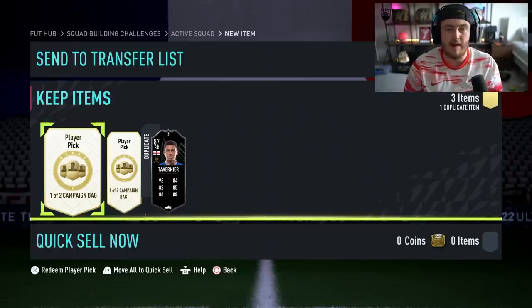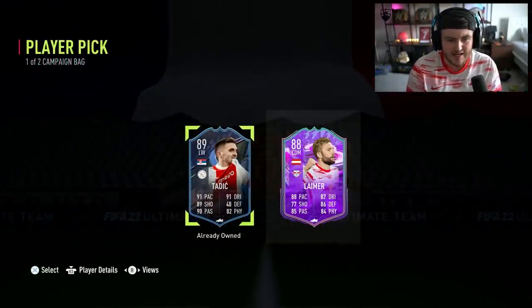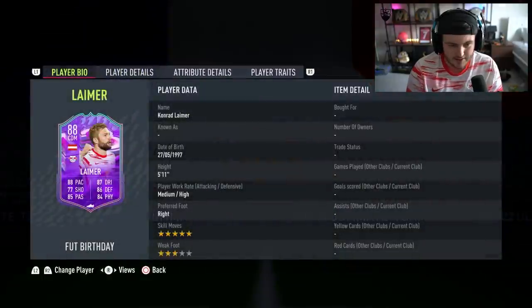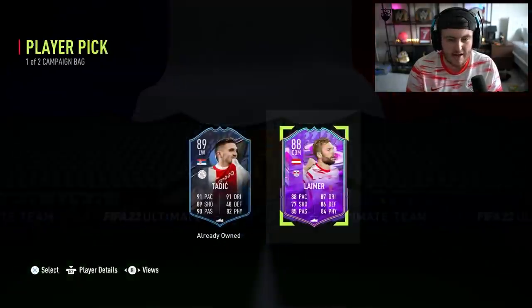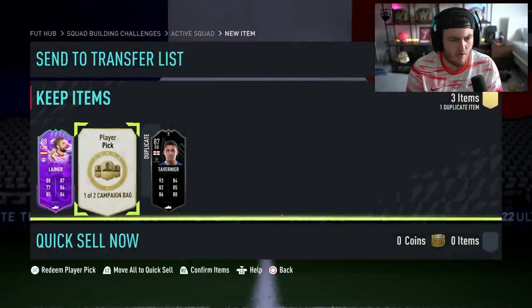Let's open these up and see if we get something good. Hopefully we get like a Foot Birthday Ronaldo, or a Future Stars Pedri, or Foot Captains Marcelo. First one — Tadic or Leymar? Leymar's got 5-star skills actually, I'll take that. That's a 5-star skiller. I'm kind of waiting for the next set of icon swaps — I've got a lot of players from different leagues that are first owner.